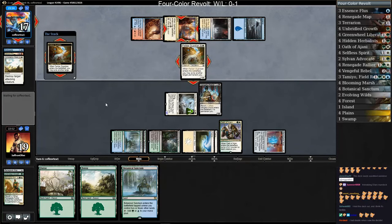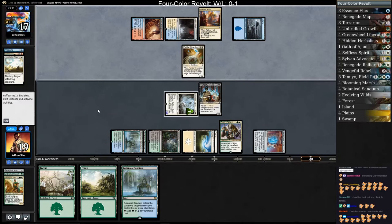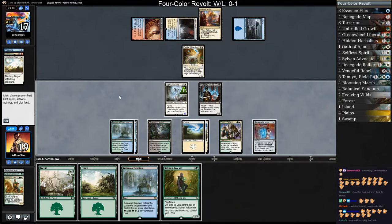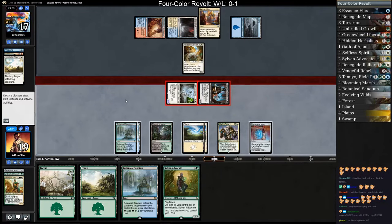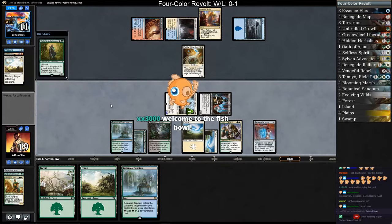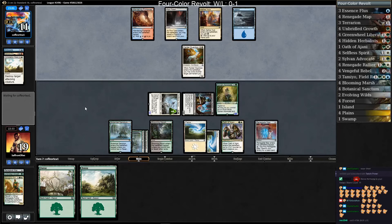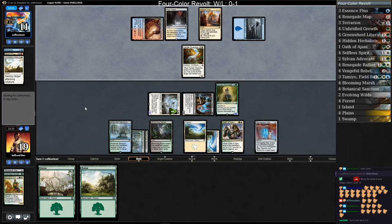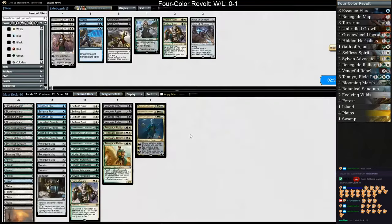There's the Felidar Guardian for our opponent — yikes. That gets another energy, so they are one Saheeli away from winning and we don't really have an answer. Sylvan Advocate? Attack with everything I guess — they don't know we don't have an answer, so we just hope they maybe don't go for it. Play Sylvan Advocate, play a Sanctum. Good game. This is a list from a very small Japanese tournament — it performed well but the tournament was very small.